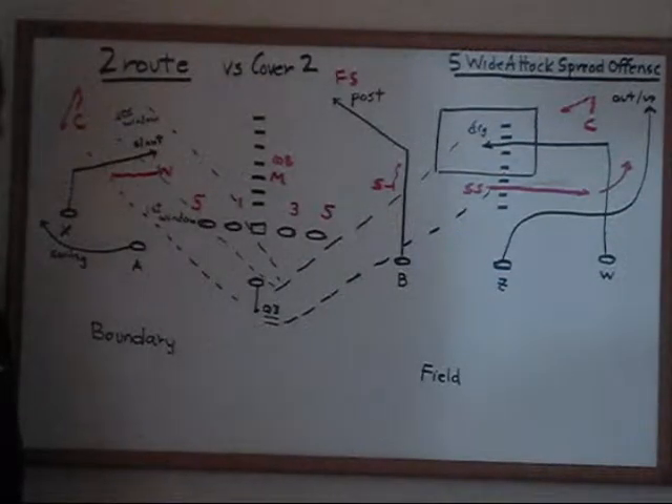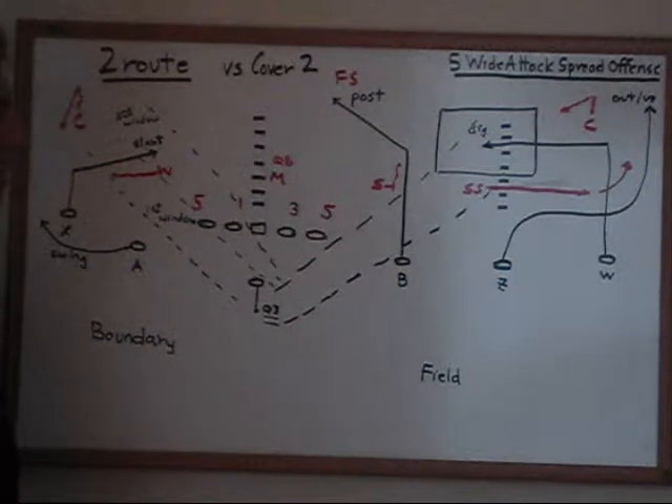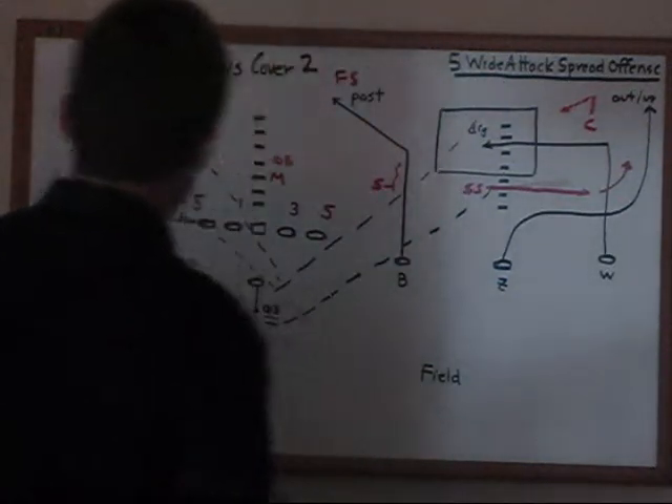One of the advantages we think of the route package in the five wide attack is that because of the combinations we use, they're good against all coverages. I'd like to change the coverage while keeping the same three deep diagram we used in terms of attacking three deep with our two route, and show you what would happen if we saw Cover 2 and that we don't have to change the play.